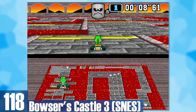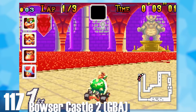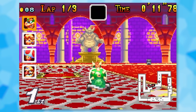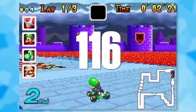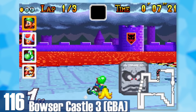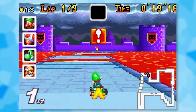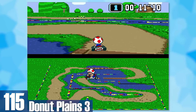117: GBA Bowser Castle 2. You've got some split paths, you drive over gates, and the background has a creepy Bowser statue. 116: GBA Bowser Castle 3. I love the purple palette on the track and the level design is a lot of fun compared to the eight bajillion other Bowser Castles. 115: Donut Plains 3. You've got bridges you're forced to jump over, Monty Moles, sharp turns, and random dirt that slows you down — it's got a little bit of everything and makes for one of the best Super Mario Kart tracks.